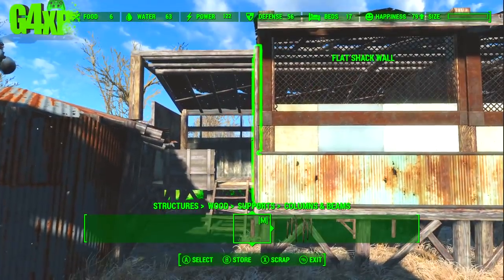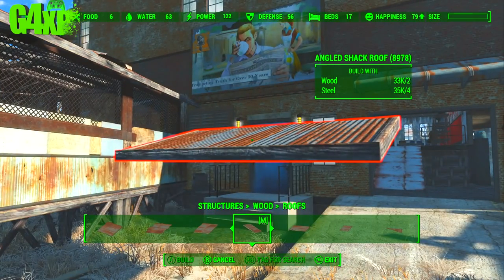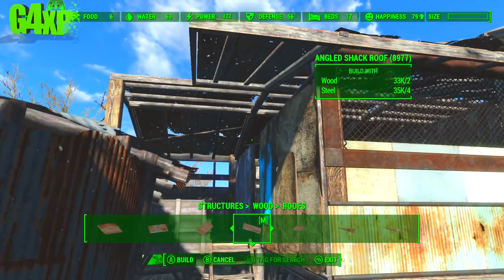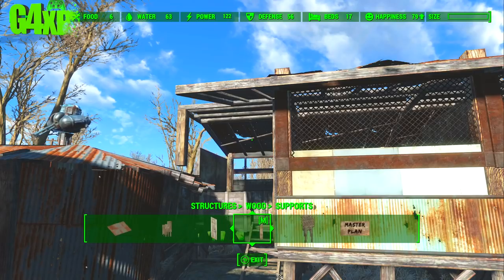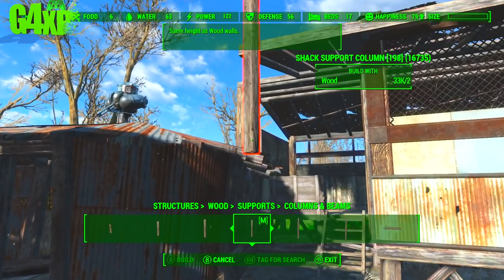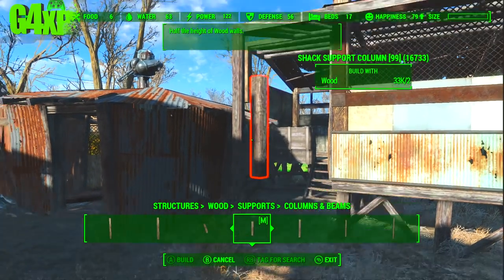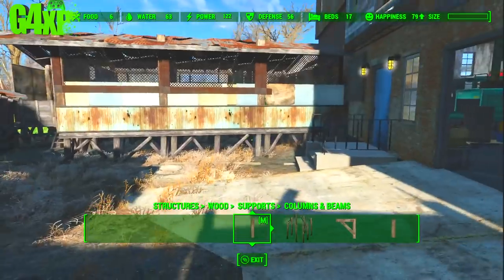I'll show you exactly how I get around this. I'm looking for a specific roof piece — there it is — and I pop it in there. It looks like there's a little cutout in that roof to accommodate the building underneath. Then I put that there, and I have to put a small one underneath it to fill it because it's too short as well. But that's an easy fix — there you go, fixed, all good.